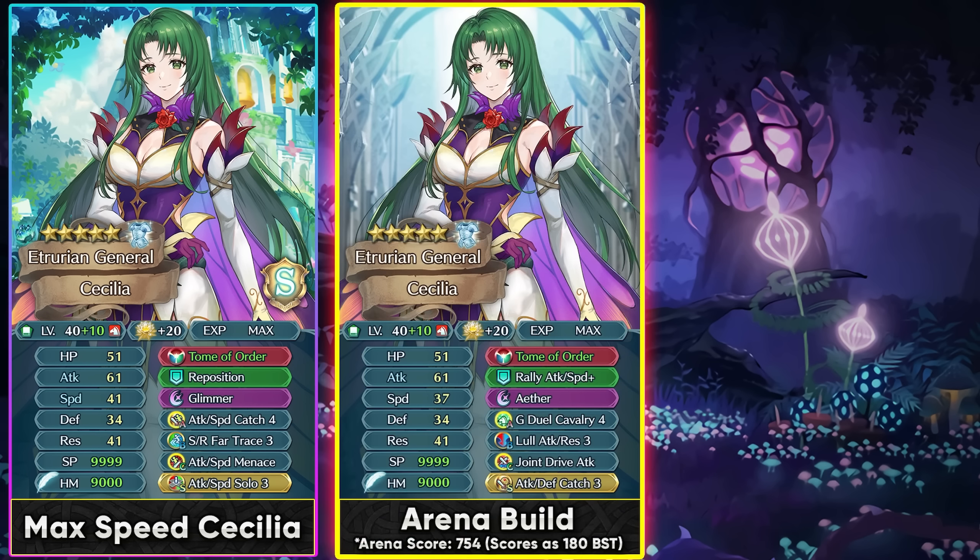She can also be run in arena with G-Duel Cavalry 4 — this is the Cecilia build you've seen in my arena videos. G-Duel Cavalry 4 makes good use of Cecilia and she functions well there. She's been a pretty good arena unit in my personal experience, though against many modern threats she will fail, so just keep in mind to specialize in blue, colorless, and flying matchups. Baiting out dancers has also been really helpful — she takes enough damage to bait them and can easily kill them with flyer effectiveness, like Duo Peony for example.